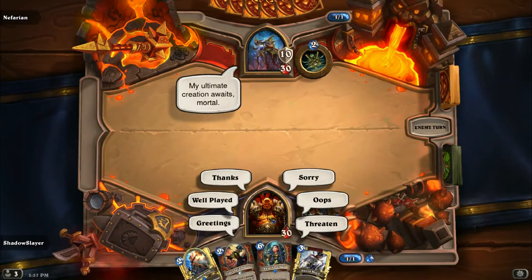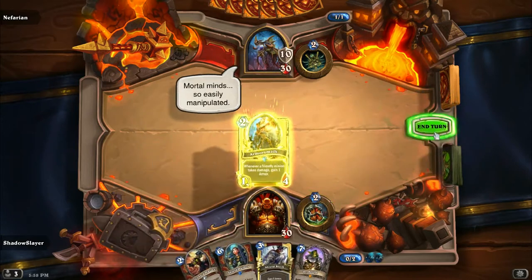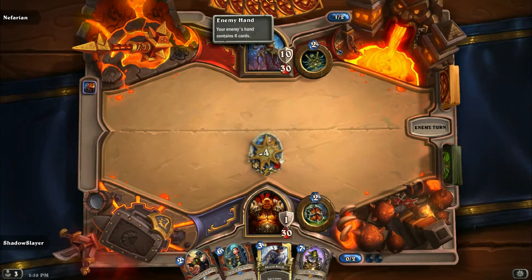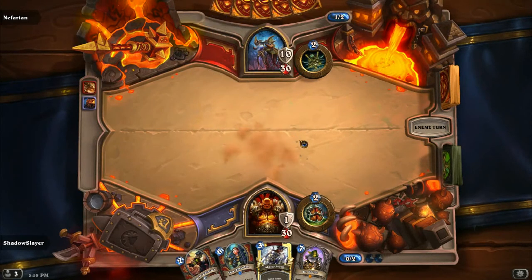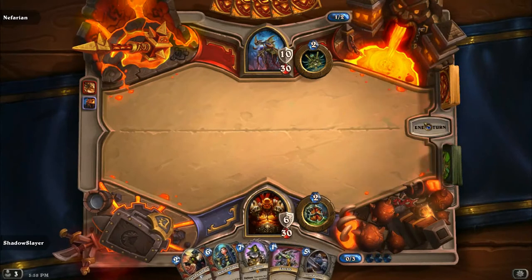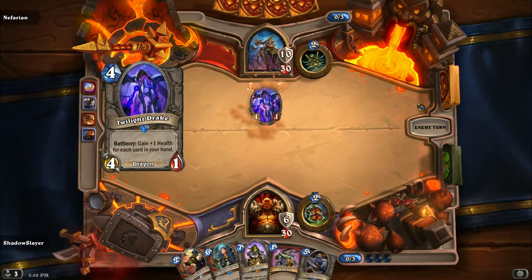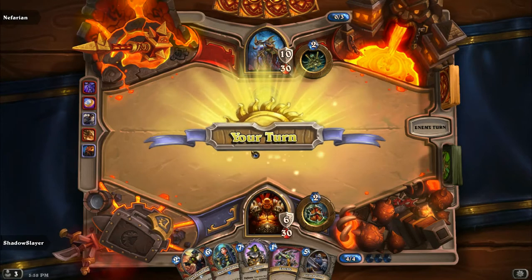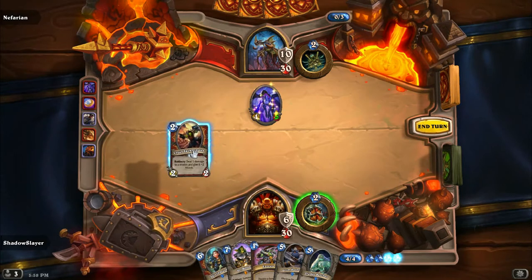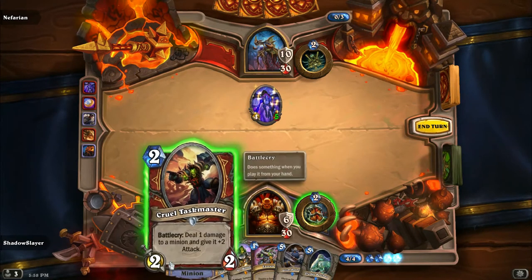My ultimate creation awaits, mortal. I will crush you! Mortal minds — so easily manipulated. Dragon. Grim Patron — I wonder how you do in this deck. Oh my god, you'd be amazing. Guess I'll execute, but there's better targets. Dang it. Need that tempo.